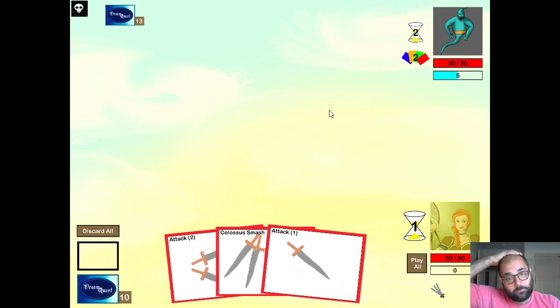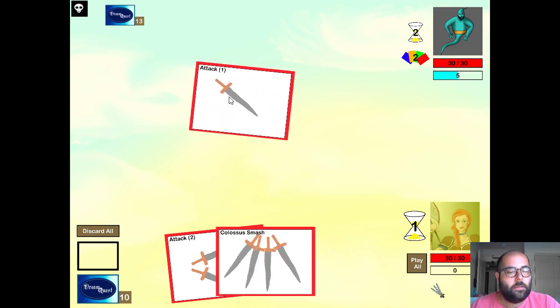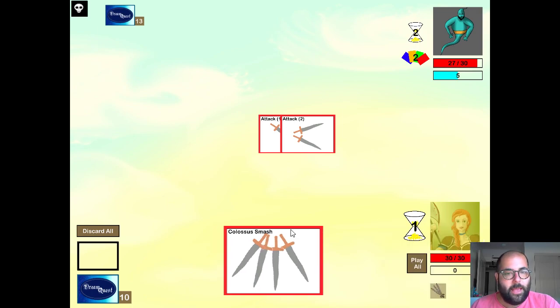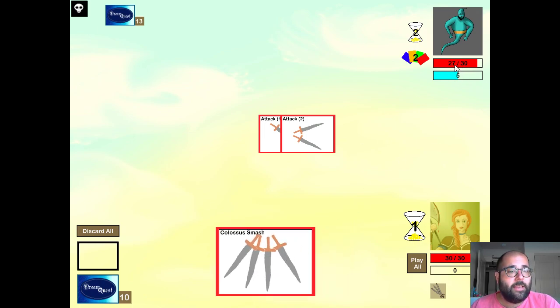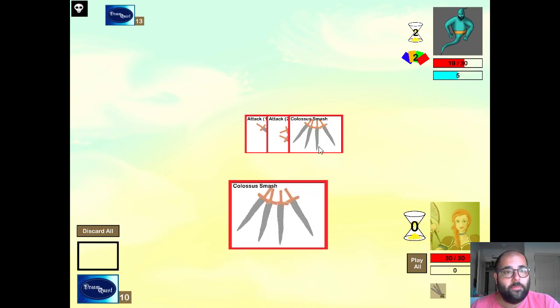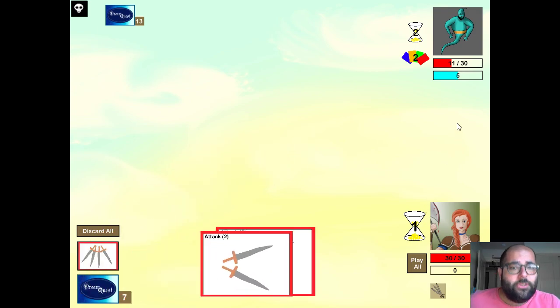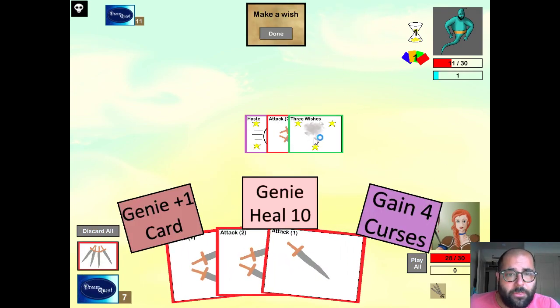We're going to fight the genie boss now. I actually drew a Colossus Smash just to begin with — perfect. Some characters have cards that react to cards you play, so a lot of the time you want to play your most powerful card last. I'm going to play my two attacks first. Now I'm going to use my special power to double up Colossus Smash. Instead of going from 27 down to 19 health, he's going to go from 27 down to 11 health because I've doubled up.